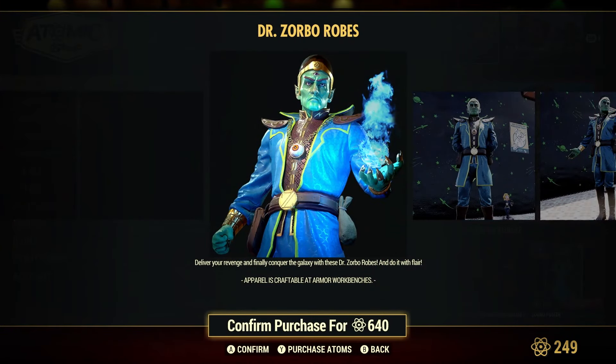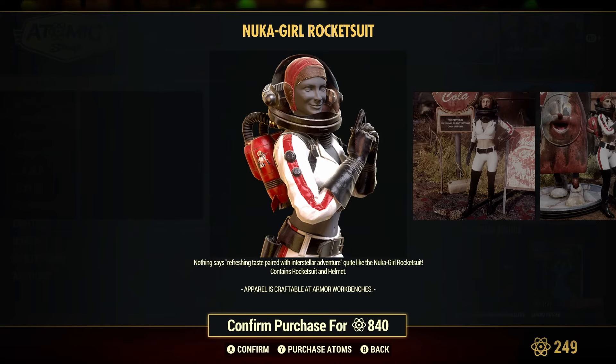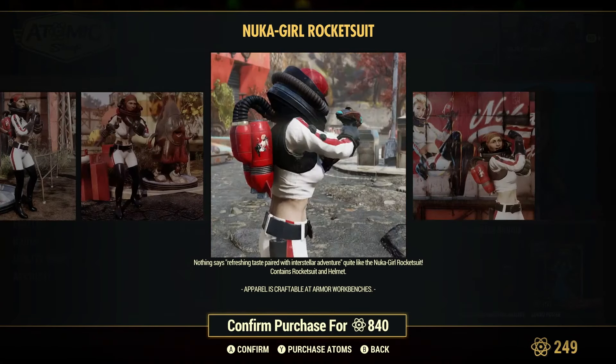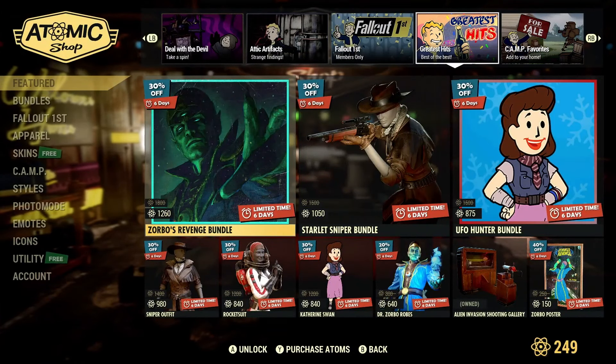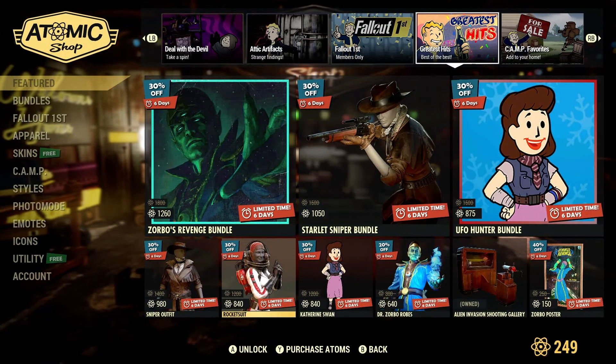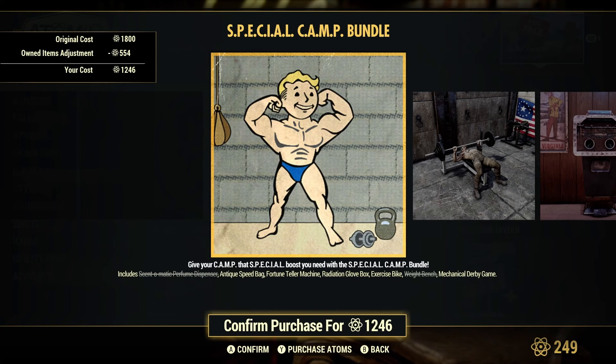You can buy some of those items separately. There are the Dr. Zorbo robes, and the Nuka-Cola Girl is back in the shop — I wish you could pose mannequins; that would be awesome. The Zorbo poster is also there and will look cool in any camp.